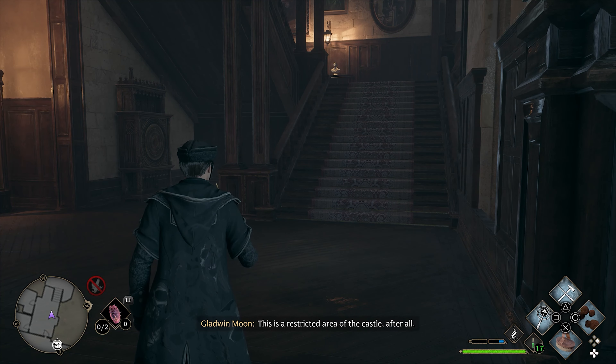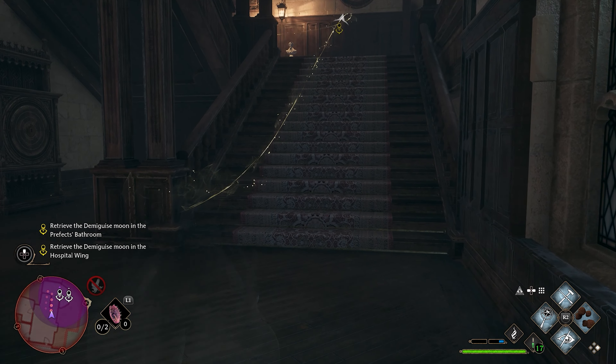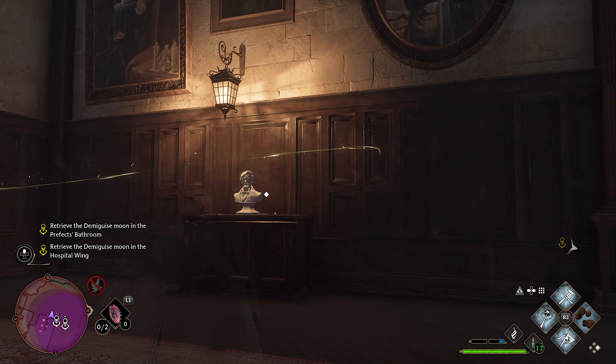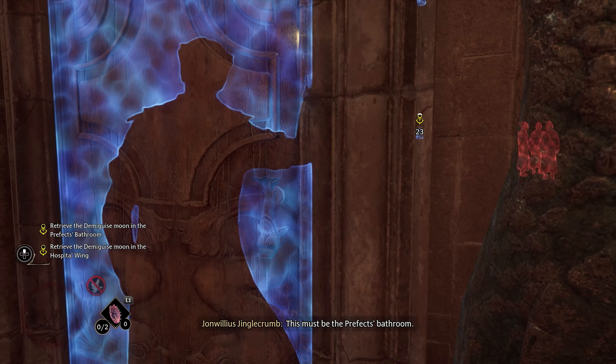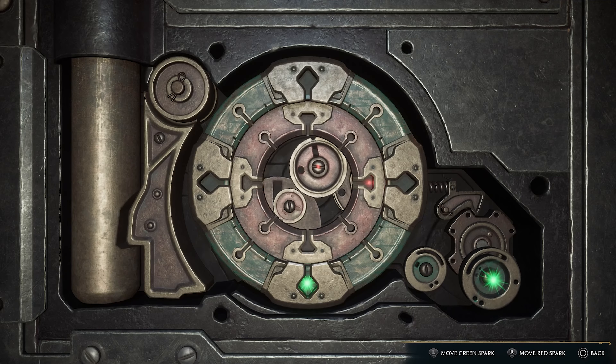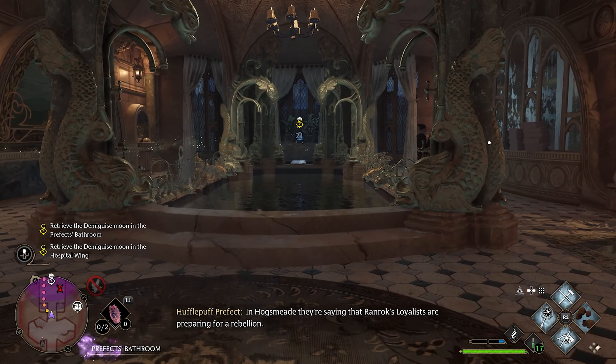This is a restricted area of the castle after all. I'll use Disillusionment if you say so. I'm on a sneaky mission with Natsai. This must be the prefect's bathroom — I gotta do this quickly. Easy, easy.